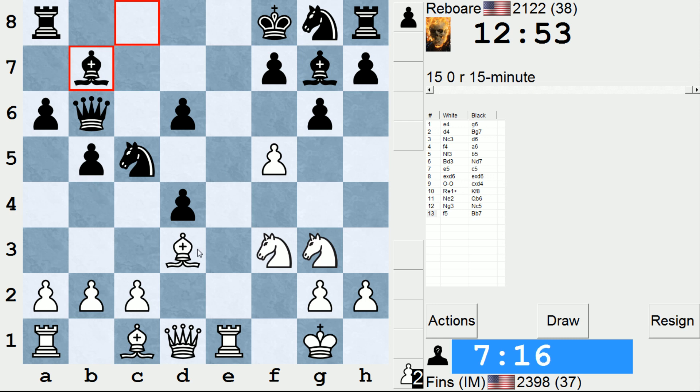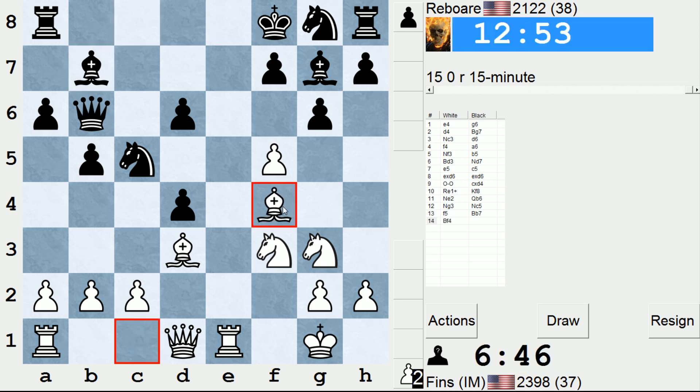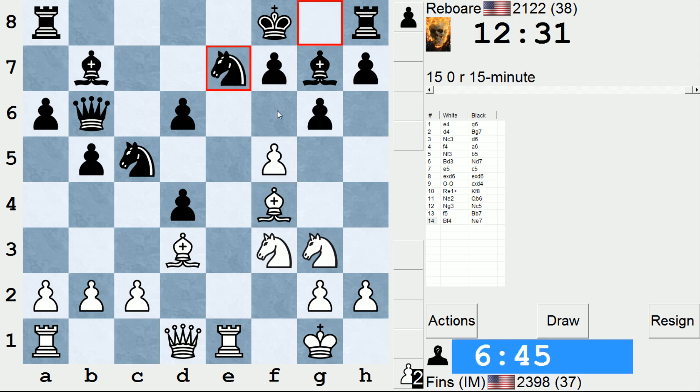b4 is another move I'm thinking about, just to try to get black to take or do something with that knight. But maybe I don't have to rush that. If I take, I think they're going to take with the h-pawn. And then let's say knight g5, knight f6 — where is my attack? You know what, I'm just going to develop with bishop f4. I should bring my pieces into the game. Black might just play knight f6 and ignore the fact that I have a lead in development. They probably should do that. He plays knight e7 instead.